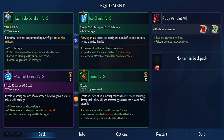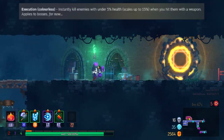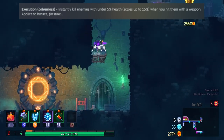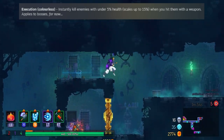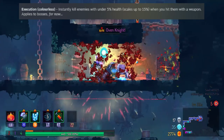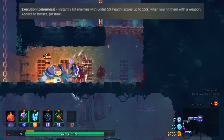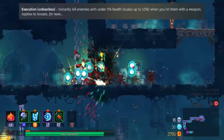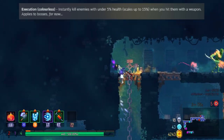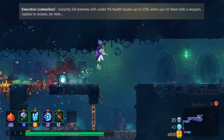Moving on to the newest mutations — there are three in total. The first one is called Execution and it's Colorless. I've seen it in the drop-down menu in the alpha build. This mutation reads: instantly kill enemies with under 5% health, scaling up to 15%. The most notable weapons that come to mind are probably tactics or brutality weapons. It also says it applies to bosses, which is a very interesting thing.